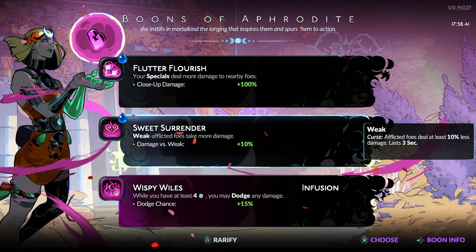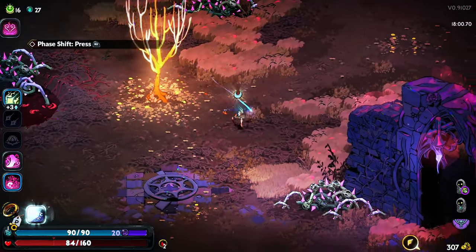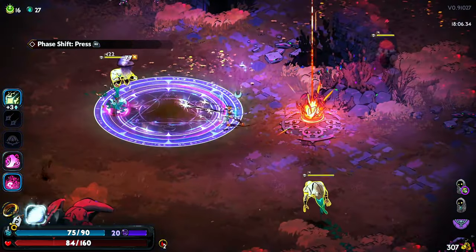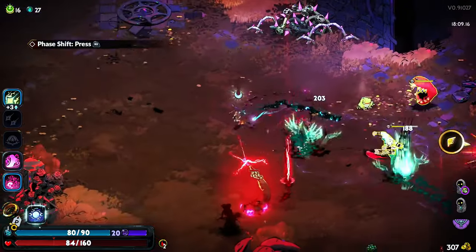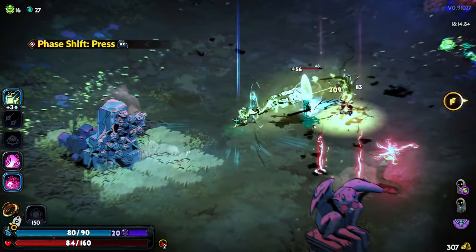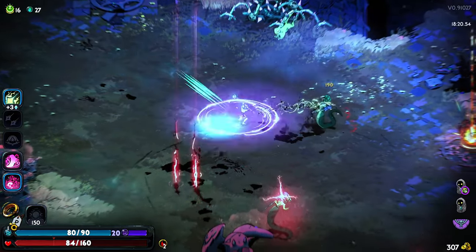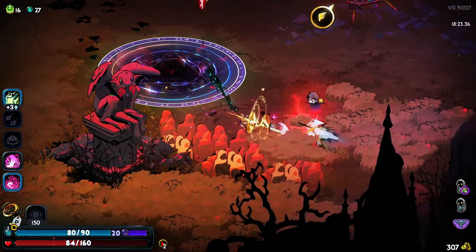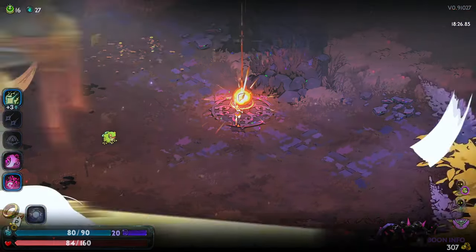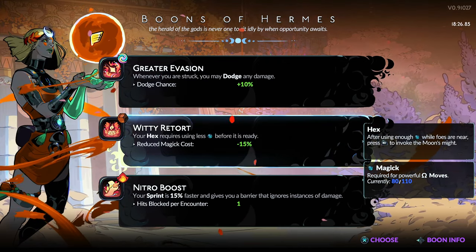Do we wanna dodge? Yeah, we go with that — that was a hard choice. I hate the nagas! Let's try it out. It's the first time taking that one; I really did not know what to expect. I'm curious if it'll work against Kronos — whenever you're struck you might dodge. That's actually not too bad.